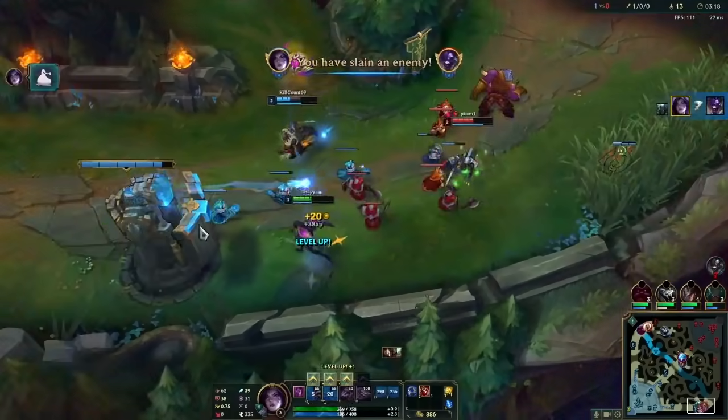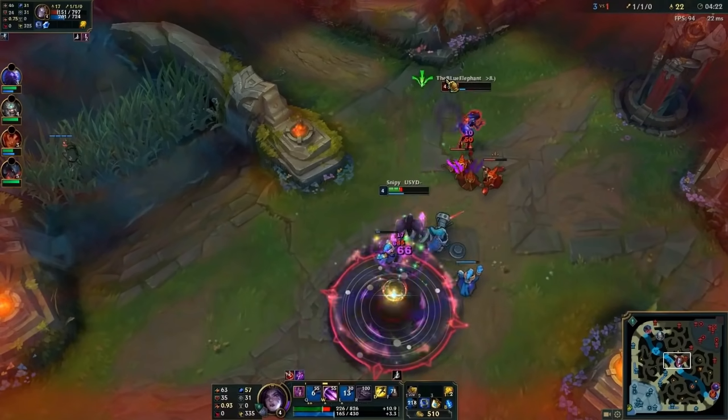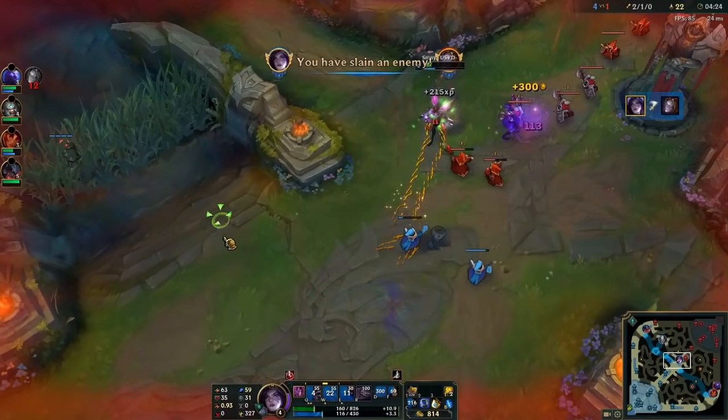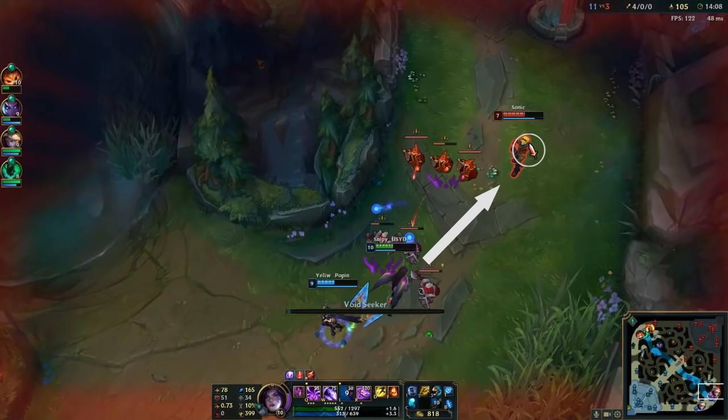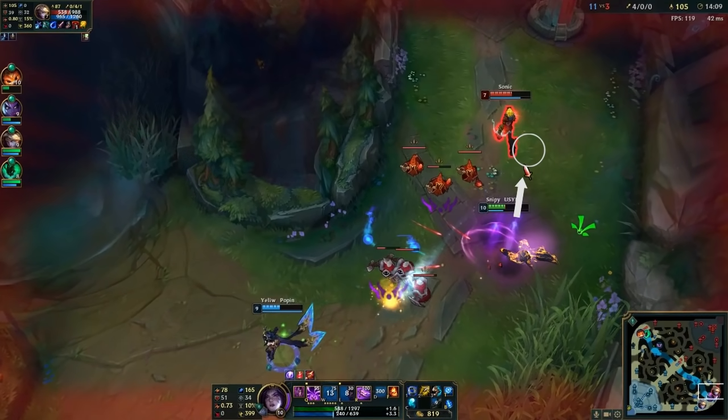The first one is the W Flash. Use this to change the direction of your W and curve it around obstacles such as enemy minions and other champions. The projectile will always travel from your character towards wherever your cursor was when you first pressed W.